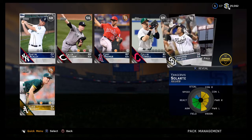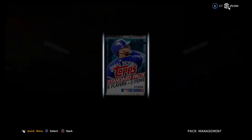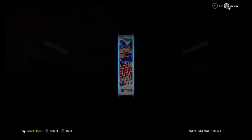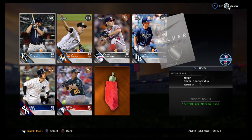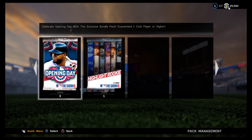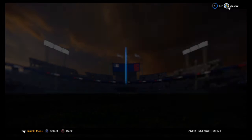There's an 82 silver Charlie Blackmon — I'll take that all day. And a 79 Yangervis Solarte. Last standard pack — can we get a gold on the last one? No, it doesn't look like we will. Another trash pack. Going to open the highlight rookie card now — closing my eyes and hoping for something good.